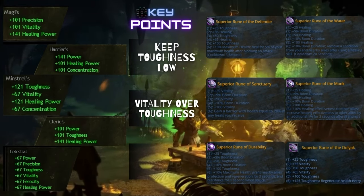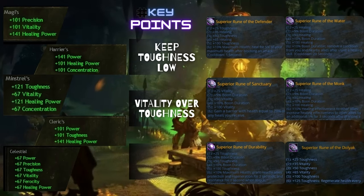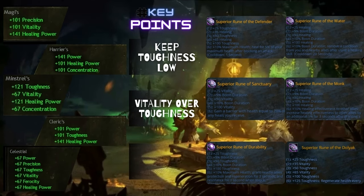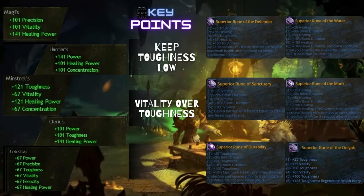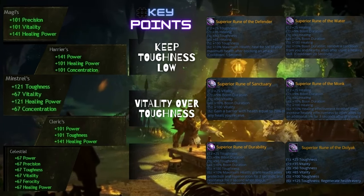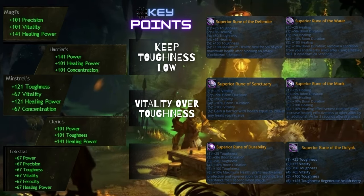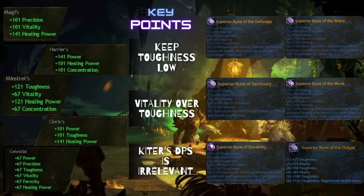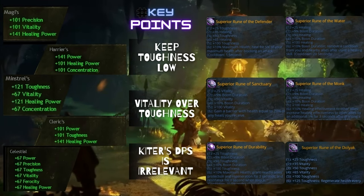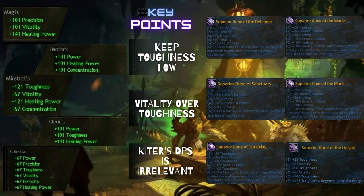Stats with vitality are recommended because getting more toughness is an issue since you have to have a lower amount of toughness than your tank. For example, getting full minstrel and cleric with Dolyak runes might be overdoing it because of the huge amount of toughness that build has. Thirdly, among these builds, Harrier could be the last you'd want to choose because power is not the best stat for survivability.